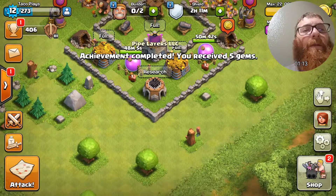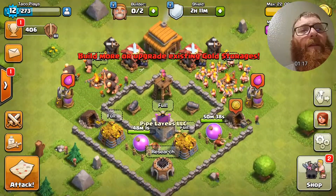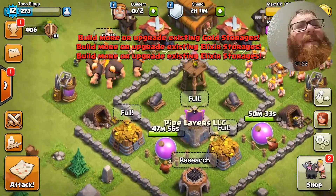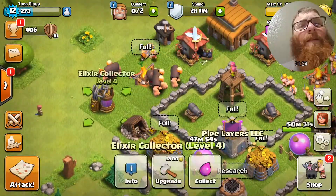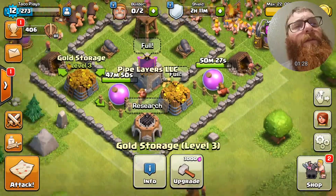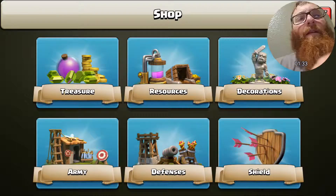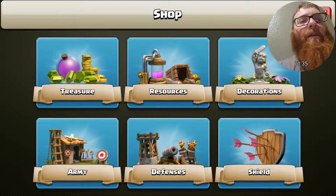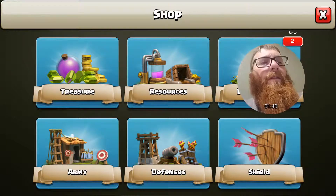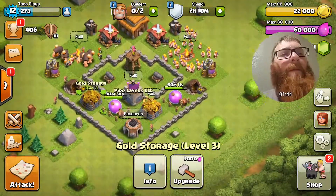We are up to 341 gems, well on our way to that third builder, which is very exciting. We are almost done with this town hall level. We do need to upgrade our elixir collector, our gold mine, our gold storages, and we still need to buy the mortar, the bombs, an elixir collector, and a gold mine — then we will be ready to progress to town hall level four.